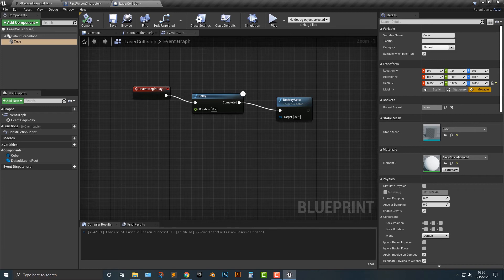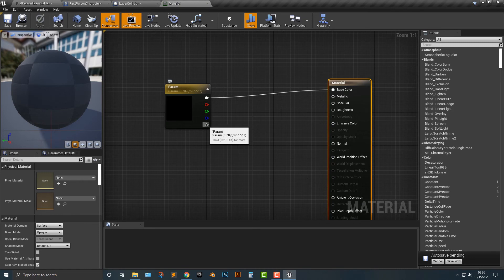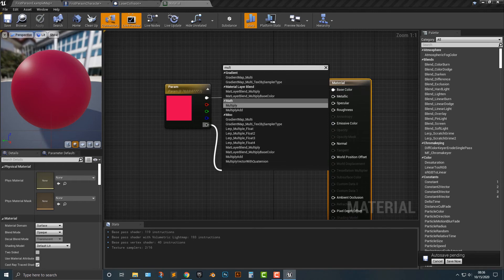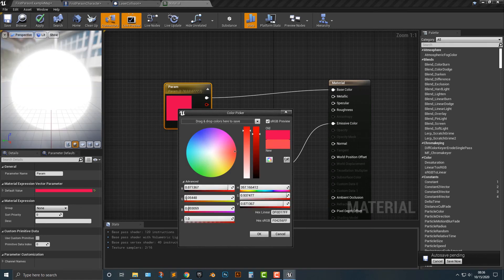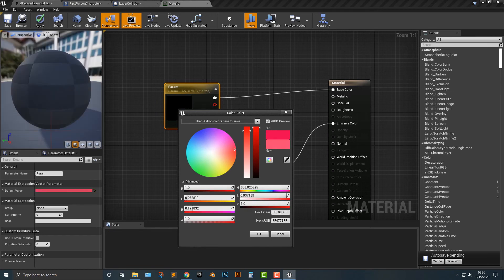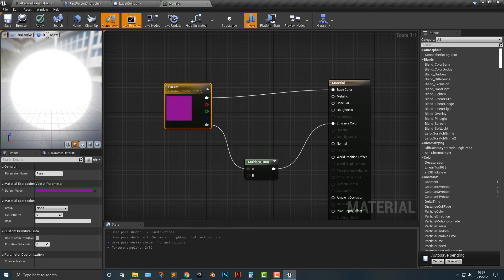One last thing before we go: let's make the material emissive. In order to do that, we need to multiply and drag that into the emissive color. Within here, we're going to make the multiplier a hundred. Let's add in a nice deep red — or actually let's make it purple. We'll make it a nice deep purple and push okay. We'll wait a couple seconds for it to compile, and the emissive will work.